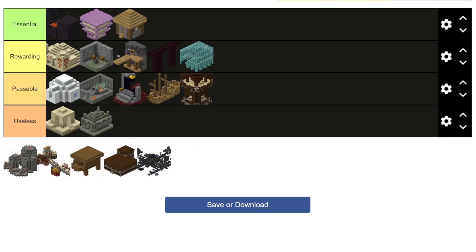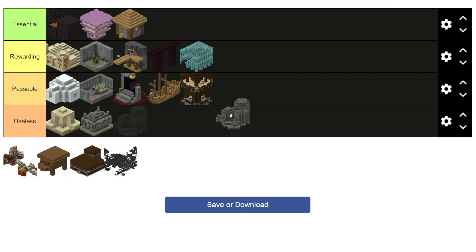Next up we have the Underwater Ruins. As I mentioned when we were looking at the shipwreck, the map that you can get in these does not count towards its value on this tier list. The actual value it does provide though is not terrible — it's just sometimes a little bit tricky to get to since they can be defended by drowned that have tridents. Overall, the structure is going to be put into the passable tier.